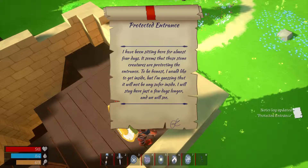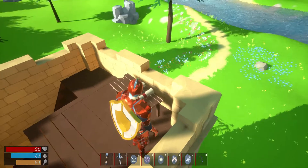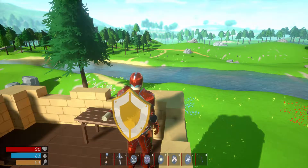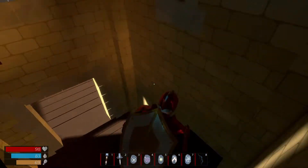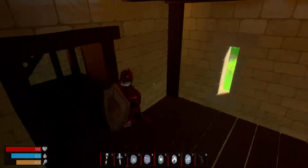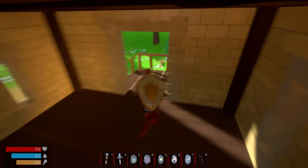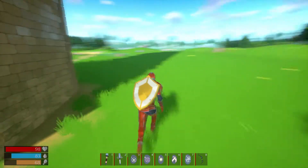Another scroll reads: 'I've been sitting here for almost four days. It seems that those stone creatures are protecting the entrance. I would like to get inside but I'm guessing it will not be any safer inside.' So we have two protected entrances. The second scroll talks about these stone men. We're gonna go down and fight some stone men to get inside, while keeping in mind that there is a second protected entrance somewhere in a mountain.